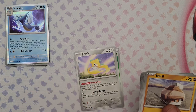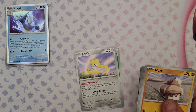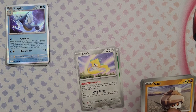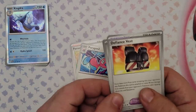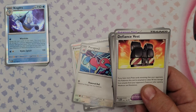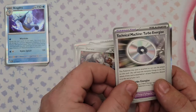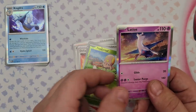Pack 26: Jirachi — a common. It prevents all damage counters from being placed on your bench Pokemon by effects of attacks from your opponent's basic Pokemon. Charge Energy lets you search your deck for two Basic Energy cards and put them into your hand. You could throw Jirachi in any deck really. Also got Knacklops, Parasol Lady, Porygon2, Defiance Vest — which reduces damage taken by 40 if you have more prize cards remaining than your opponent — Durant, Turbo Energize, Pansear, Toadscool, and Latios.